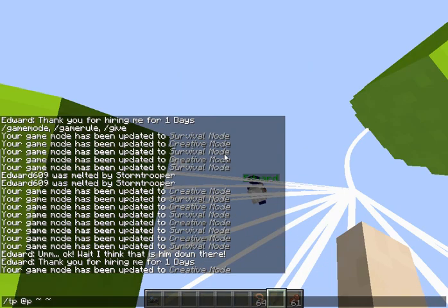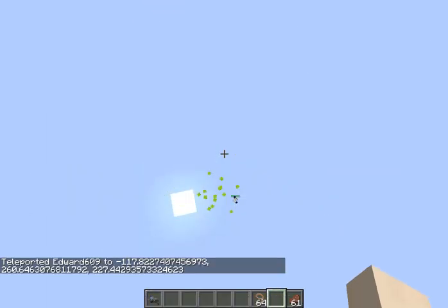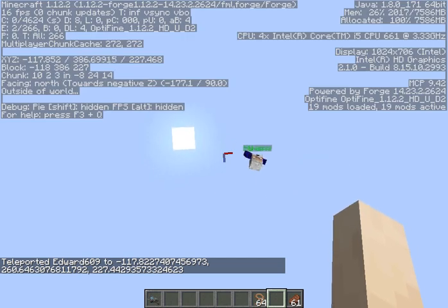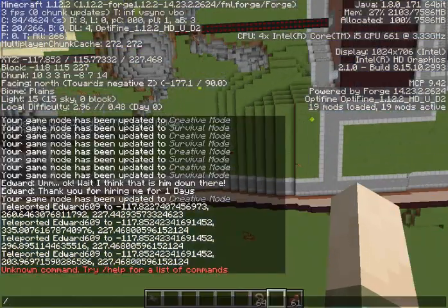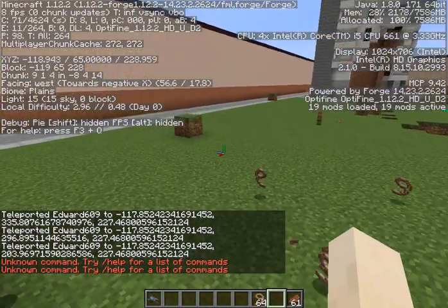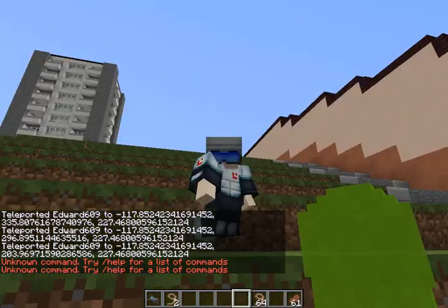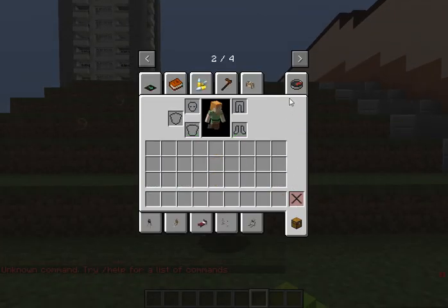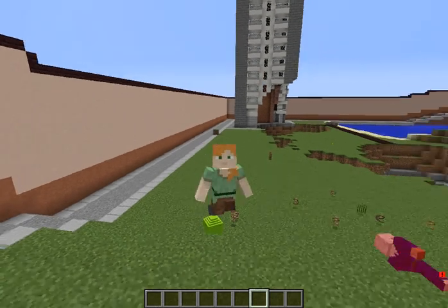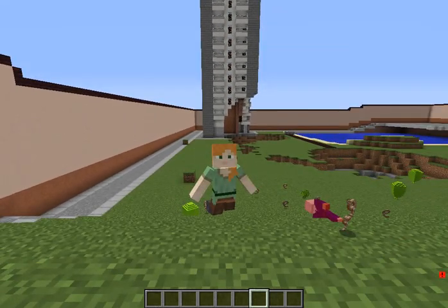The stormtrooper is insane! How am I supposed to get my stuff back? You know what, I'm gonna go against some of these monsters myself. Let me put this armor on. What ammo does this require — nuclear power cells? Okay, I am in my armor of ultimate power!